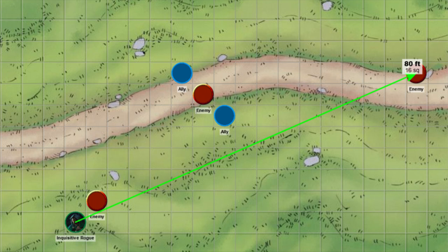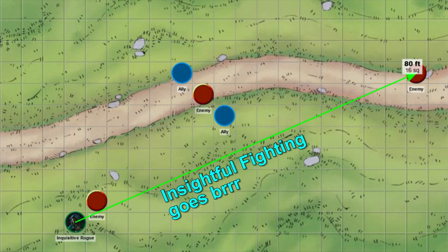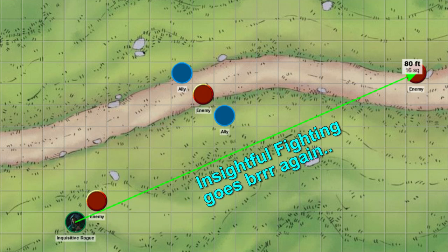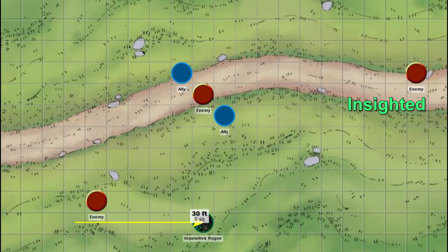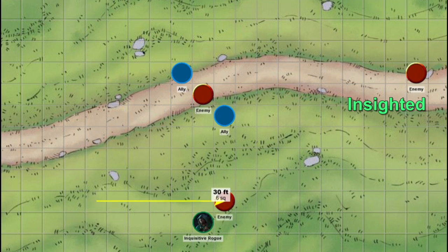To give it credit, Insightful Fighting would potentially have benefit here. If we apply Insightful Fighting to that important backline enemy and a melee enemy chases us, we can continue disengaging from the melee enemy and attacking the important backline enemy on the same turn. But we are likely only moving 30 feet per turn, so that melee enemy can chase right back to us and attack us on its turn.